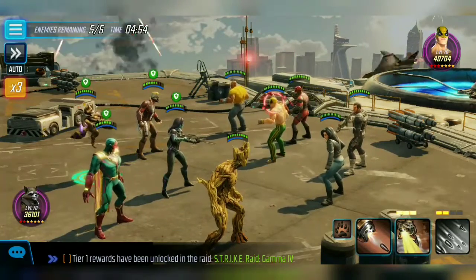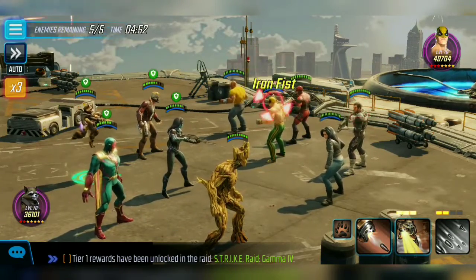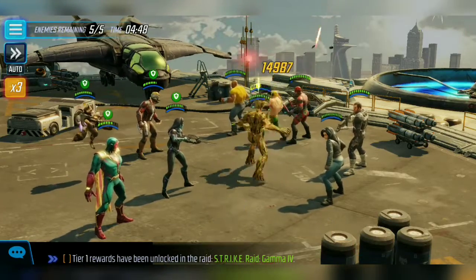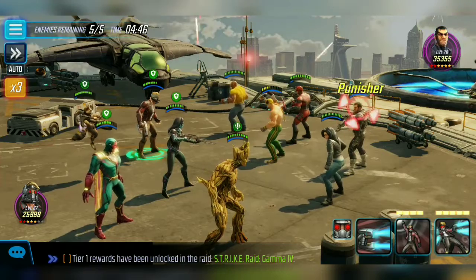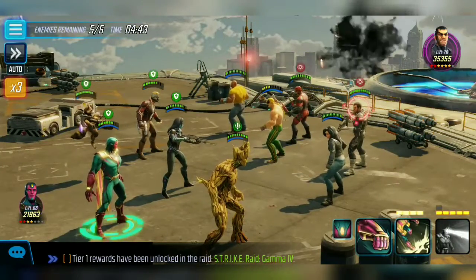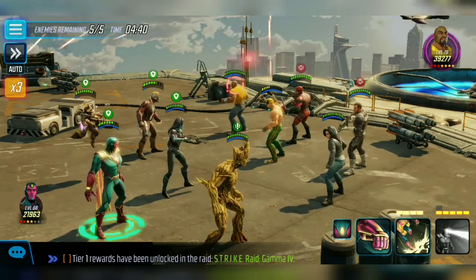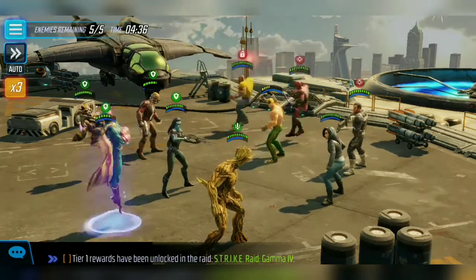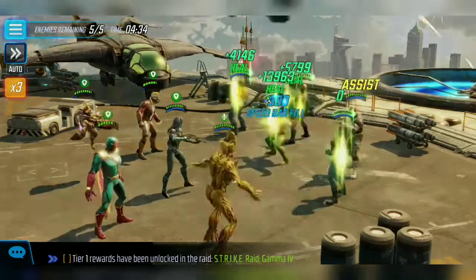Daredevil's done his attack — that's pretty cool. We're going to focus on Iron Fist. Get some nice 30,000 damage going there. Let's do a blind on Punisher. It blinded the blind guy — that's not going to help. Let's use the ult to block the defense up from Luke Cage. That's nice. Looking good so far.